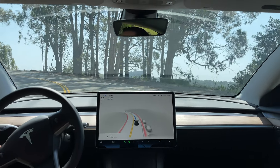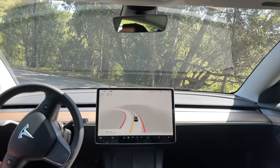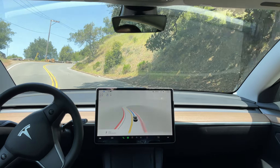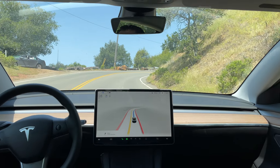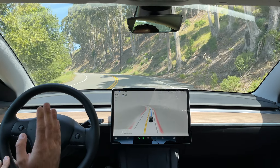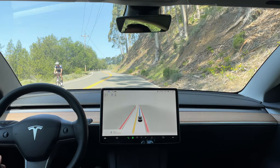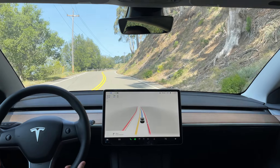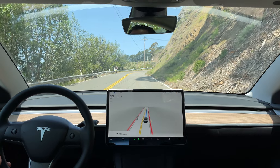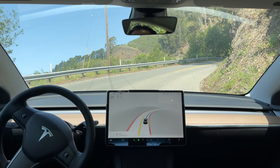This side is less treacherous. I'm using the accelerator and I'm probably going to be doing that quite a bit here, because I know the car is going to want to go slower than everyone else behind me. Just letting you know early on in this portion of the drive. This side's less treacherous because we have a hill to our right, whereas the other side is a cliff. Hopefully we won't have too many bikers on this side as well.